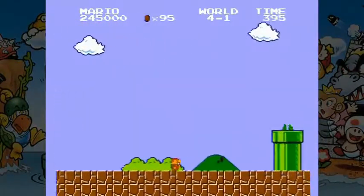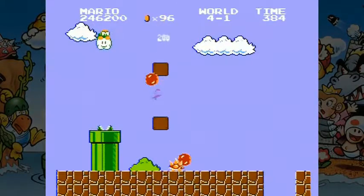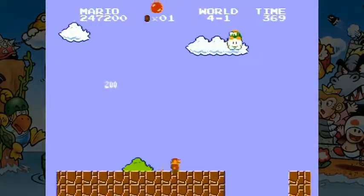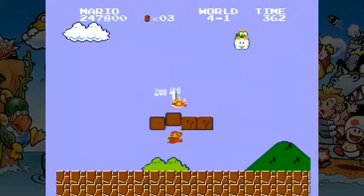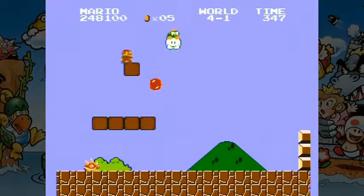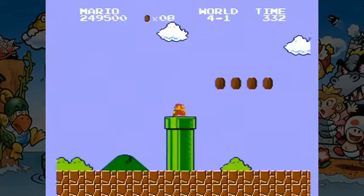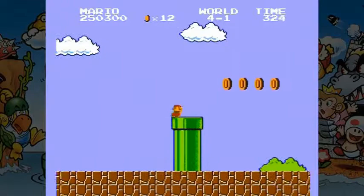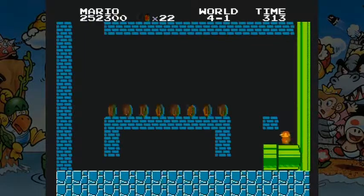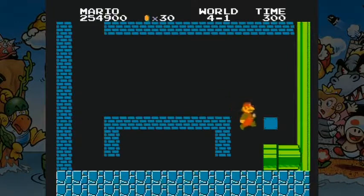And now we are proceeding into World 4. In the previous stream, since it was the start of a new day, I took an episode break here. But for the sake of speeding things along, and because this is hard mode and the second time we're playing this, I'm going to go ahead and proceed onward. And this time I got that one-up. I'm also going to take a bonus room right here that I did not take on the previous run. It's pretty important that I do, because there's a power-up down here and I could definitely go for a power-up.